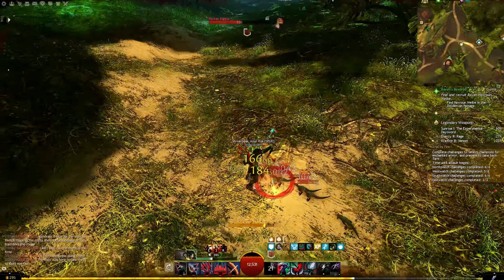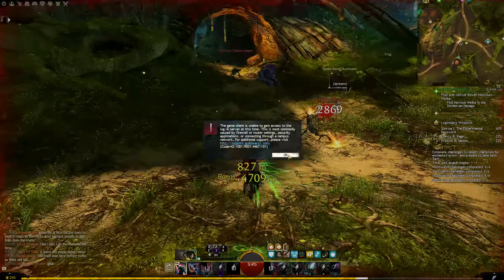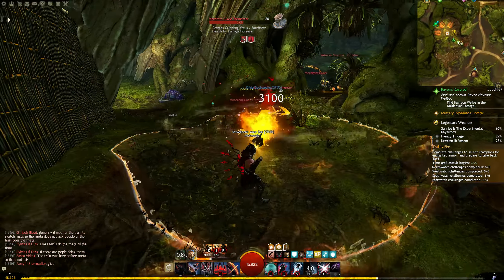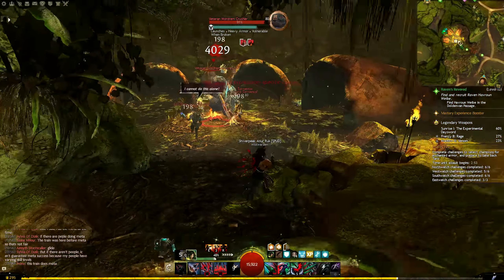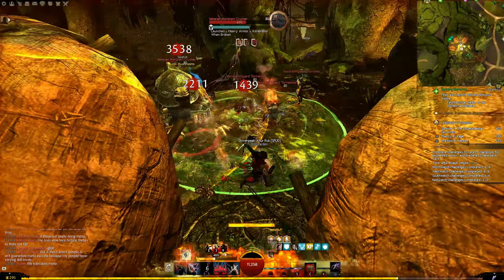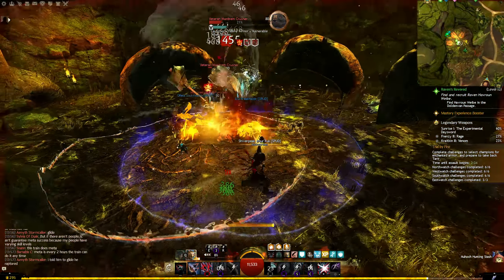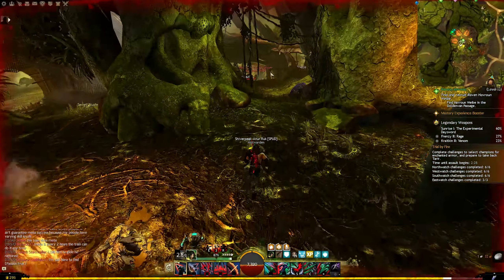Going over to Heart of Thorns, Pocket Raptors can give you a bit more trouble on the Shortbow because Shortbow kind of cancel-casts its animations if things get behind you, and Pocket Raptors are good at that. But full-fledged expansion mobs like Itzel and Mordrum are not much of a worry — they melt instantly. We can go into a big pack including a Veteran Crusher, sidestep his Shockwave, stand outside ground targets, kill loads of enemies, resustain heavily, melt the break bar, and still press very few buttons.